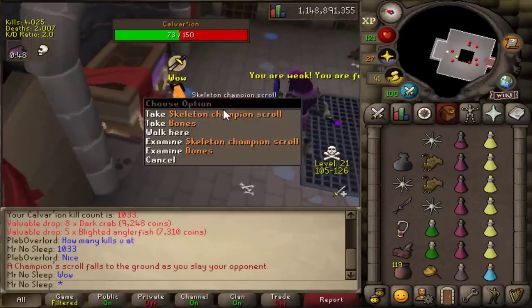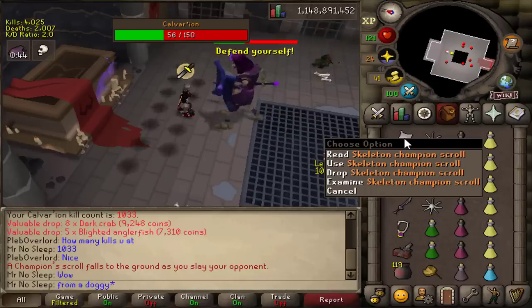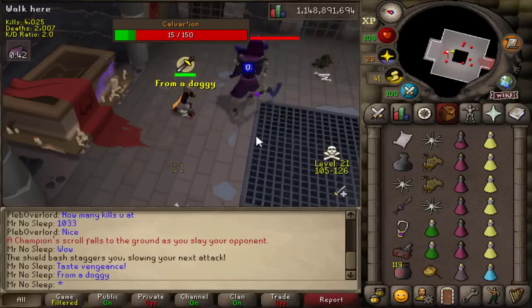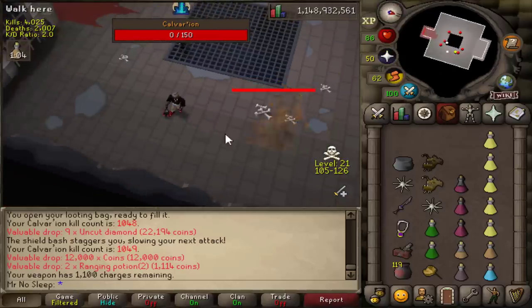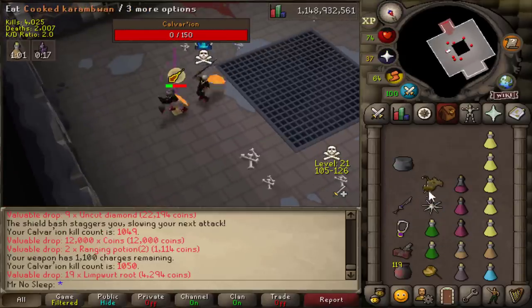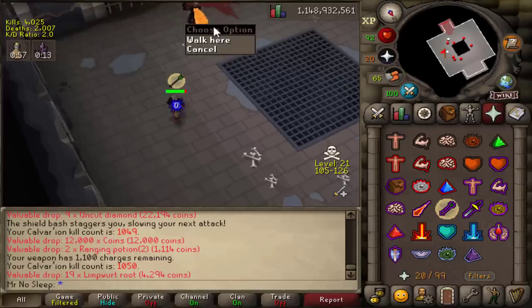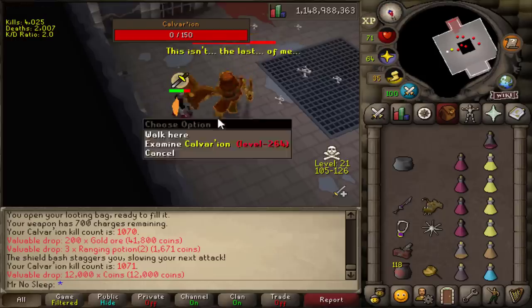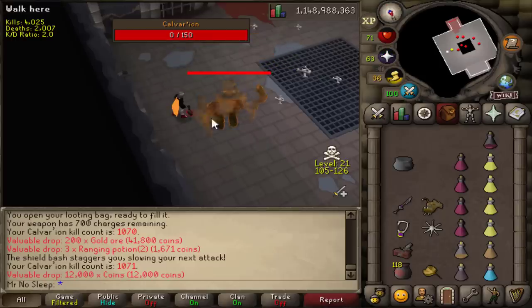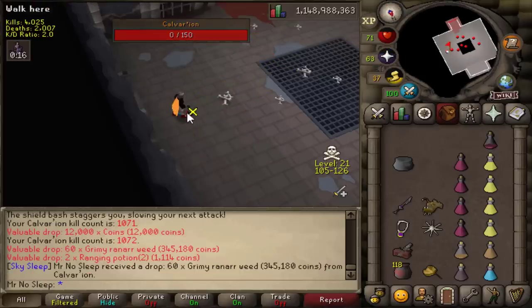The first drop is a Skeleton Champion Scroll from a doggy - I'll definitely take that, already have one in the bank so it's a duplicate but still a drop. Shortly after, I ran into a guy trying to kill me who came in with a Voidwaker spec. Luckily he failed, I tanked it pretty well and continued on. We are nearing 1100 kill count, which will be a nice stopping point.